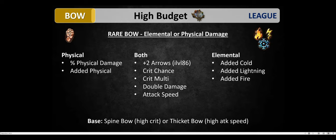As for the modifiers you want to look for: plus two arrows, crit chance, crit multi, double damage, and attack speed. The best bases in my opinion are Spine Bow, because it has the highest base crit chance, and also Thicket Bow because it has a lot of attack speed.